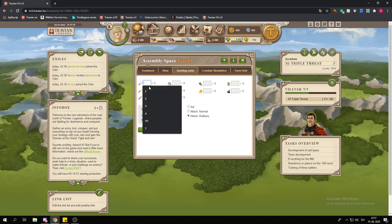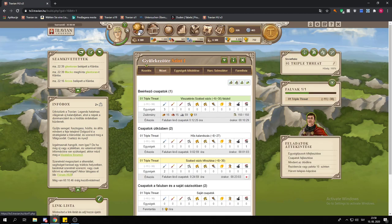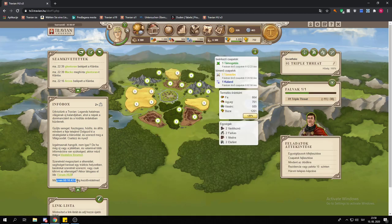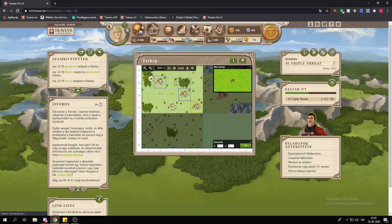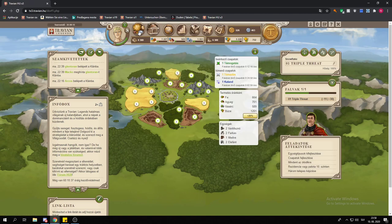You also want to farm the oasis all the time, because in this version of Travian the oasis don't actually spawn any animals until the beginner's protection is over — at least once you clear them. So that's actually a good addition to help you grow even faster if you have troops.